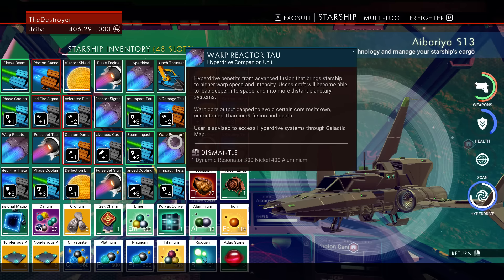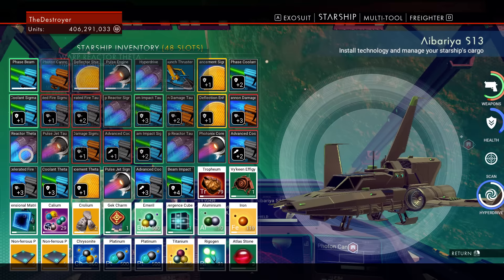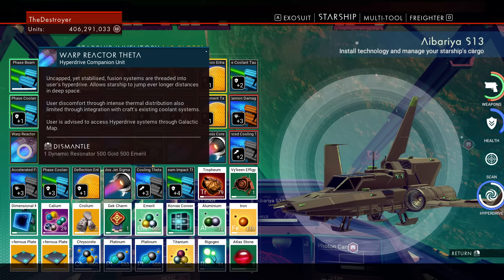Then there's the green systems, which require warp reactor Tau. These have a larger chance for lush planets — though not as large as yellow systems. Their unique resource is called viridium. They usually have some rare materials spread among planets, and commonly have a couple of planets with exotic materials.